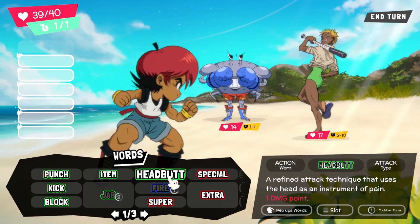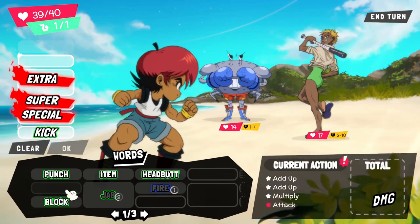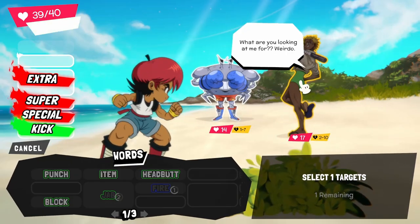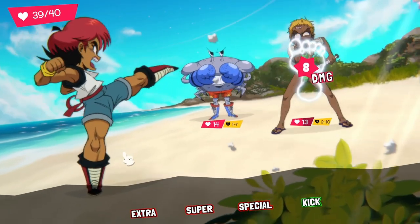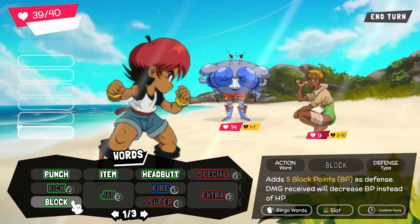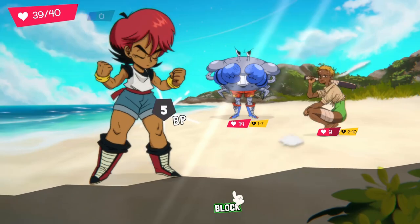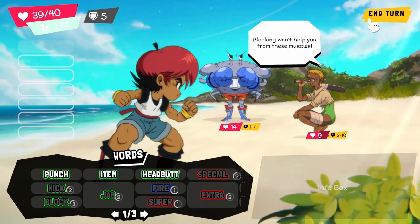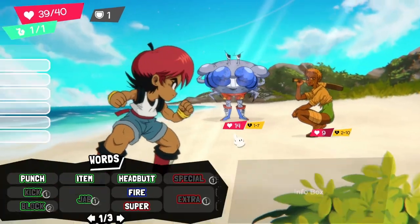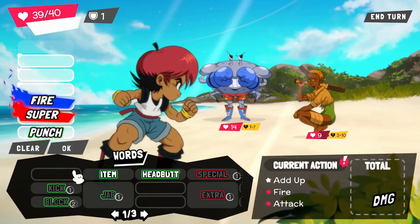Headbutt — what does this do? One damage point. I'm going to do a special super extra kick on this one. Maybe this one will be weak to kicks, we'll see. We've got them within that breaking point zone, which is nice. Now I'm going to just block, I suppose — put a block up and end my turn. Krabby man is going to use super water punch on me — that's four damage, not too bad. Because I've blocked most of that, actually all of that. I'll save my SP — I'm going to use super fire punch on this fella.